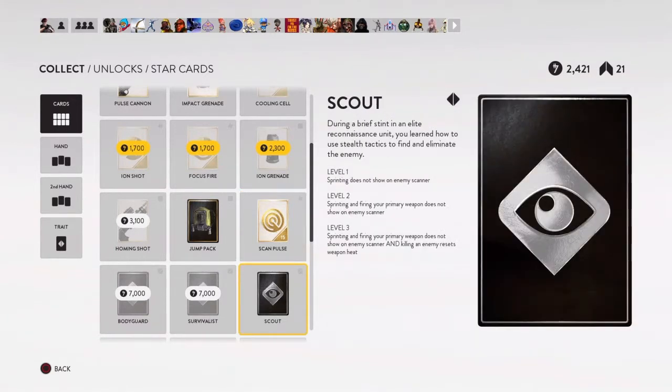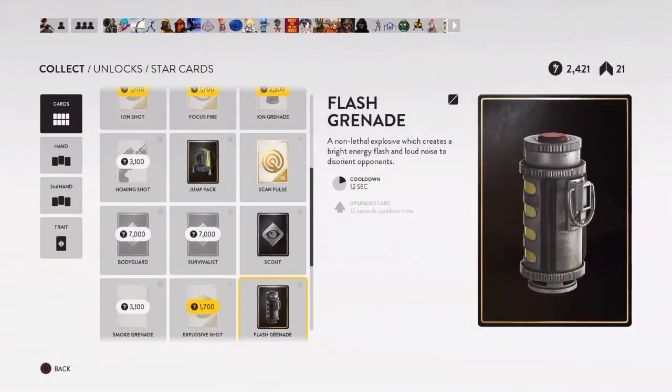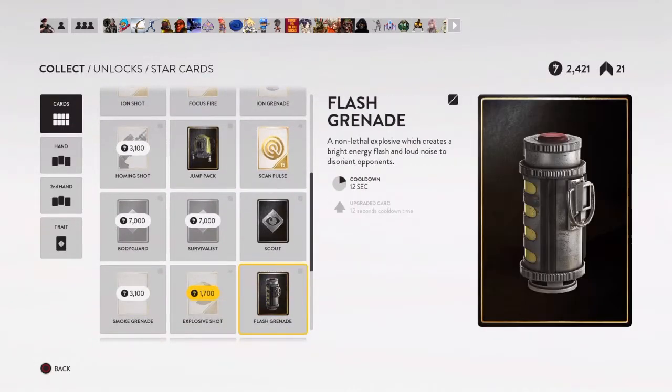I love the scout trait — this is literally what I use every match. You can run and you won't show up on the scanner. After you get to level two, your weapons don't show up on the scanner when you shoot, so you can camp anywhere, especially when using the EE3 or pulse rifle. It keeps you alive.